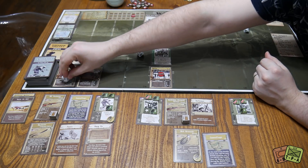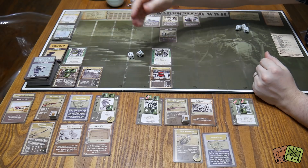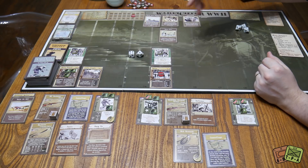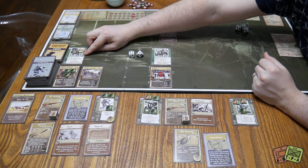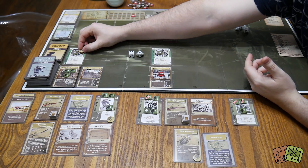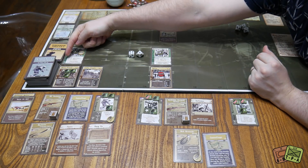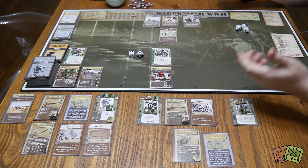We rolled a four, so we defeat his cover value. But to do a wound or KIA, we needed a seven or more on the d10 and didn't get it. So instead we simply suppress one of them. He's got three hit points — three members of his team. We suppress one of them, which means instead of rolling on the three chart, they'll roll on the two-one chart, which is much worse for them. So that was a good result, but he's used all of his actions.